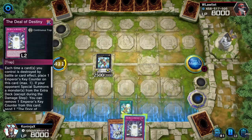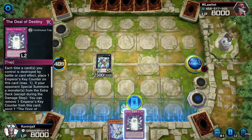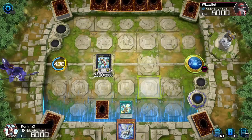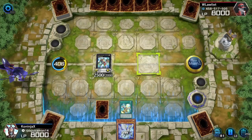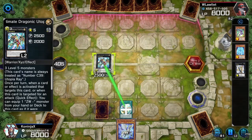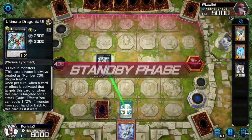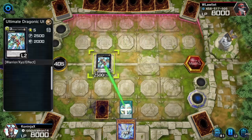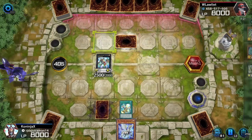We will activate Deal of Destiny, just to put it as a trap, and we will end our turn. I think that was a pretty decent turn. I got Ultimate Dragonic Utopia Ray on the field. Let's see what this guy's playing, because this is just a straight-up structure deck, but it's doing pretty well.